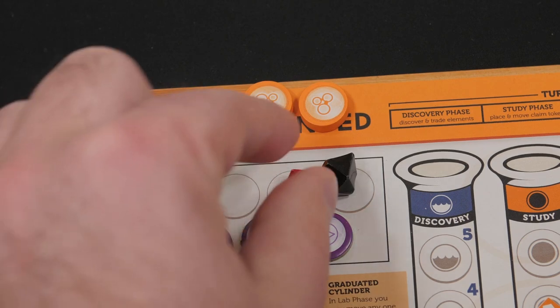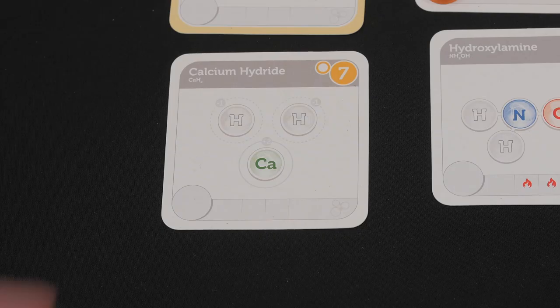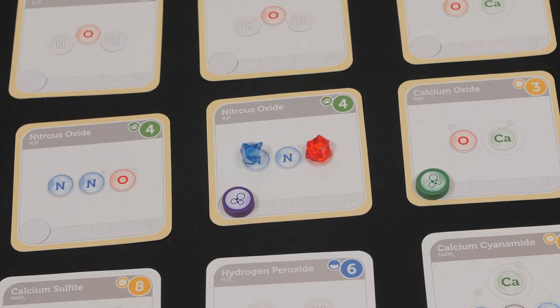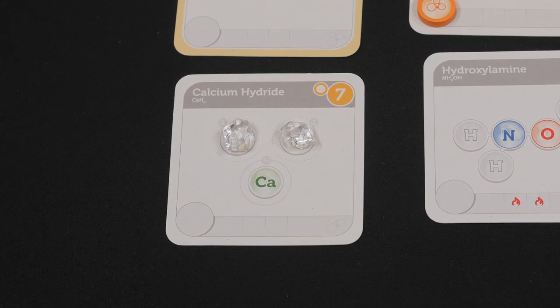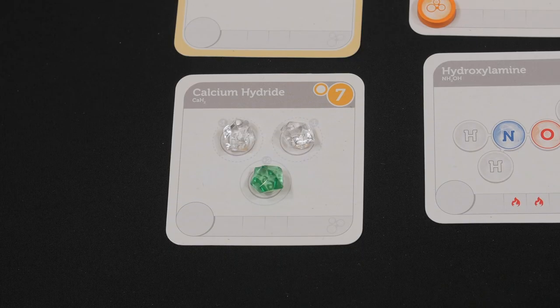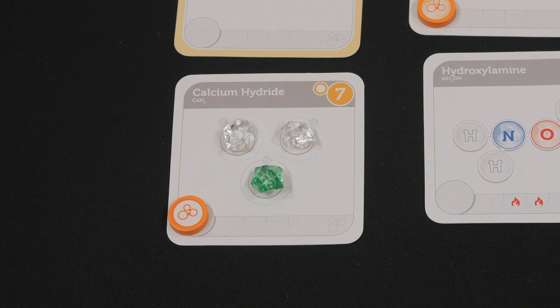Phase three is the research phase. Beginning with the lead scientist, each scientist moves a number of elements shown by their research experiment level onto the research field. A scientist may place elements on any claimed or unclaimed compound or their personal fire extinguisher. Only scientists who have claimed a compound can score and benefit from its completion. Scientists may place elements on other scientists' claimed compounds but cannot score any points by doing so. When a scientist places the final element on an unclaimed compound, they place a claim token from their claim reserve — preferably with the temporary claim icon side up — on the compound card as a reminder.